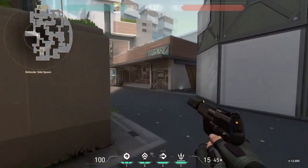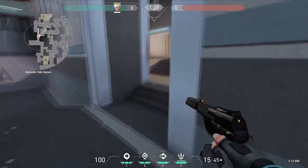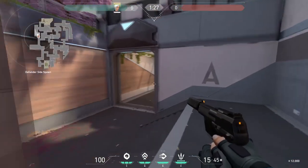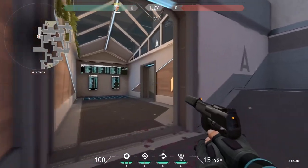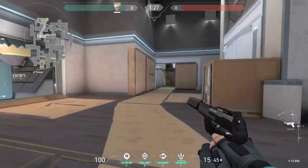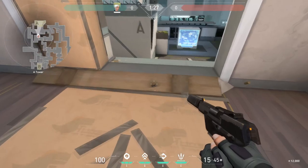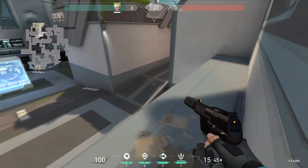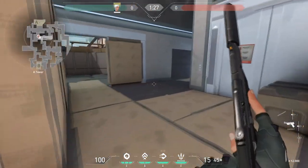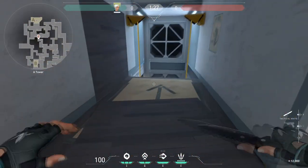Defender spawn, still defender spawn right about here, and then you're kind of getting into screens — these are called screens. This right here is called A tower. So pretty much you have tower window, tower balcony. You have vents, or metal — goes by that too.